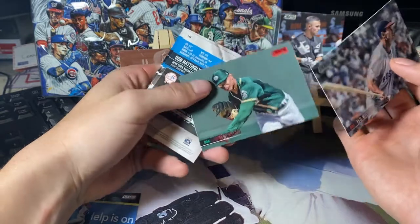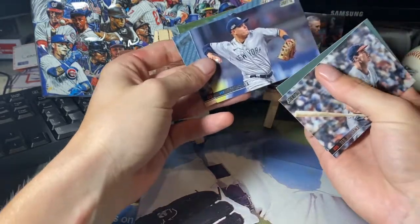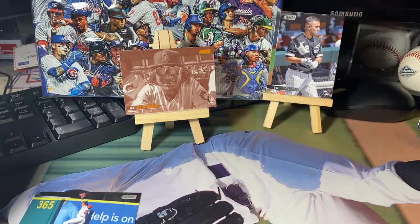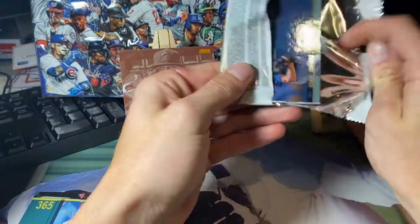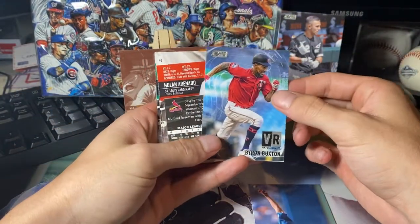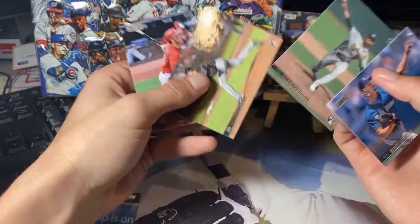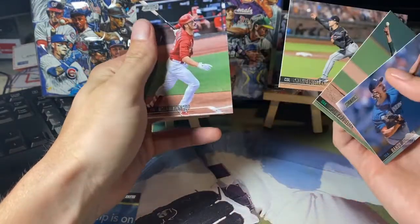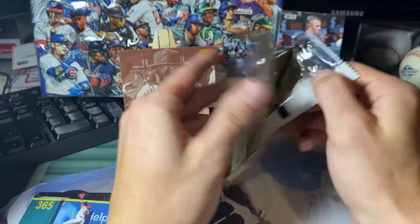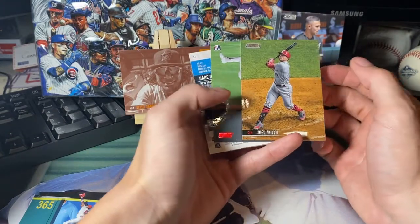Ted Williams, Jesús Luzardo — that Jesus Lizard broke his finger playing PlayStation this year, don't know how that happened. James Karinchak, Don Mattingly. The Big Unit again, not on an insert this time. Byron Buxton VR — I love watching him play, I just wish he'd stay healthy. James Kaprielian, Ryan Castellani, and Nolan Arenado. He's having a decent year in St. Louis — the Rockies are definitely missing him, but basically got rid of him for a bag of potato chips.